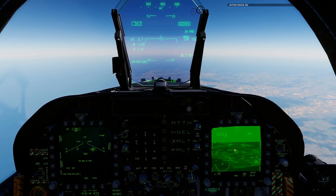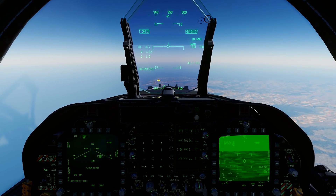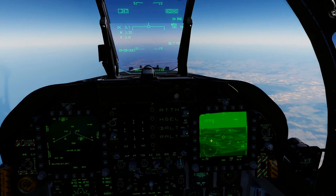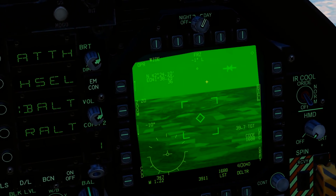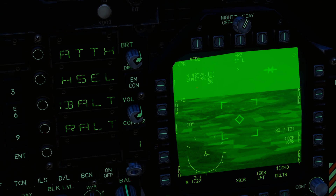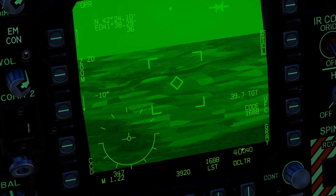Active pause here — our targeting pod has just started rendering. We're at 39 miles. In DCS World, 40 miles is the range at which your targeting pod will actually start to render imagery. If you're outside of 40 miles you're not going to see anything — it'll just look green because it's too far away and the graphics haven't rendered in.